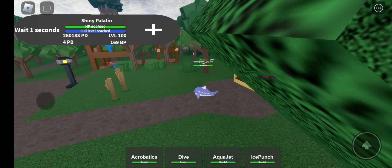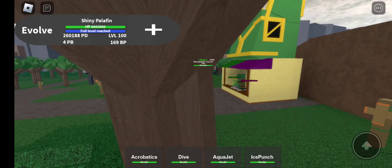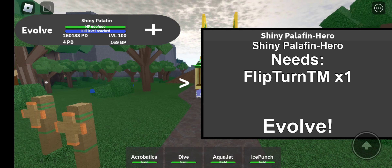He has a little heart, and the Flip Turn TM. So you need two items to get both forms.